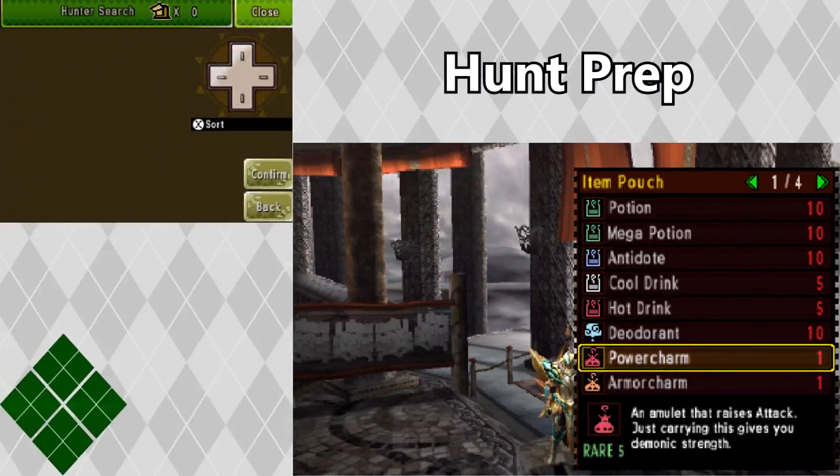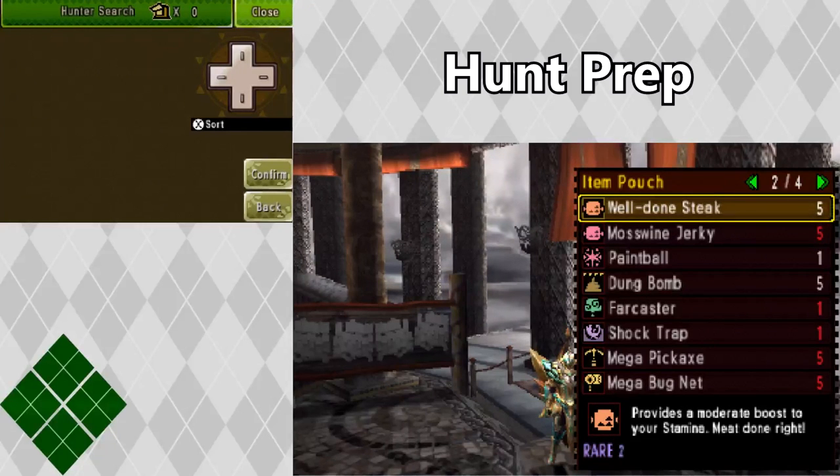I like to keep a power charm and an armor charm with me as well. They give me additional stat bonuses to my attack and defense. You can also have a Devil Joe Talon for an additional attack bonus, but currently I do not have one. I like to keep well done steaks with me to make sure I get that additional stamina bonus and keep my stamina bar at full as much as possible.